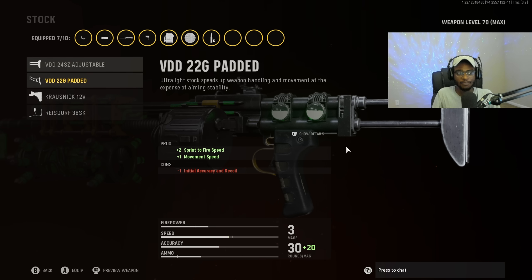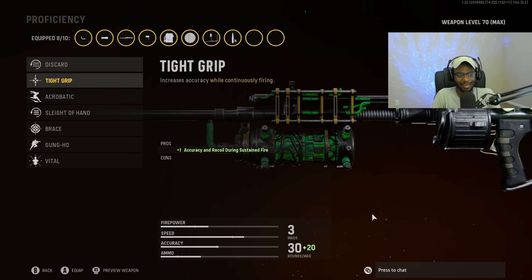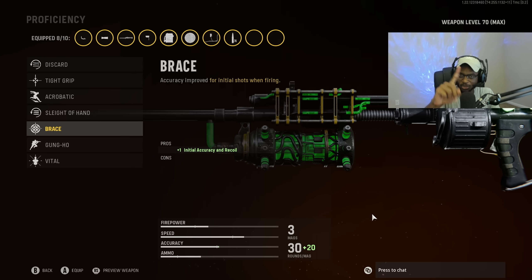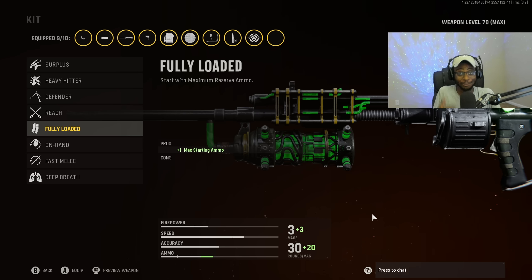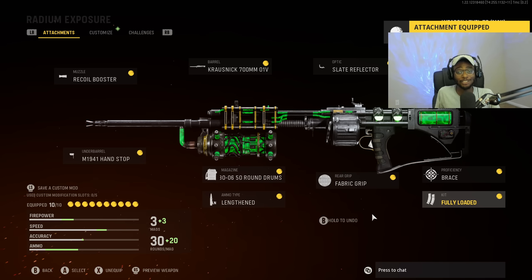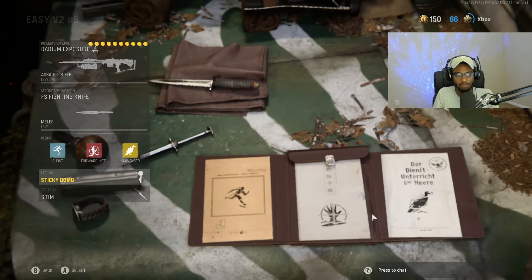For the stock, luckily we have the Reisdorf stock for this, which bumps up aim walking movement speed — we're going to literally walk around aim down sight, ready to win each and every gunfight and mow down players without them having a chance. It is disgusting. For proficiency, we are going to put on Brace — a great attachment bumping up initial recoil control. This strengthens the weapon's time to kill at range, making sure players don't have any time to react whether you're hitting the chest or going for a headshot. Finally for the kit, Fully Loaded — rock this weapon from kill one to kill 25 until we get that V2 rocket. Congratulations, you just created an assault rifle that can mop the floor with Automaton users. The setup is the combat knife, Ghost, Foreign Intel, Scavenger, sticky bomb, and the stem shot.